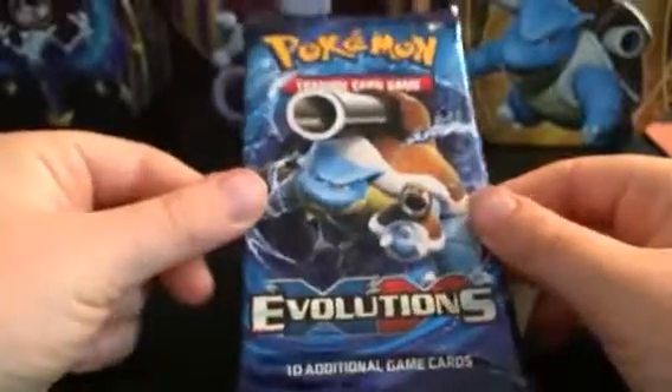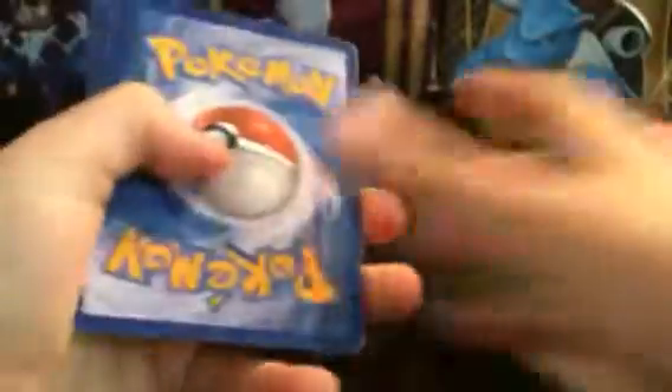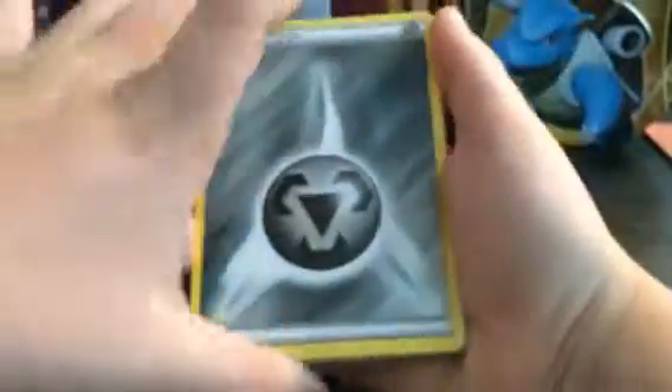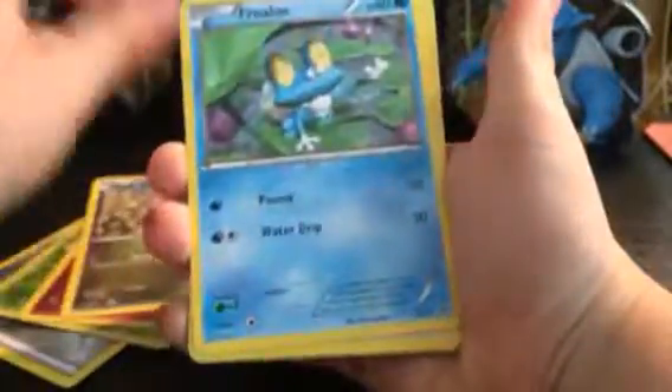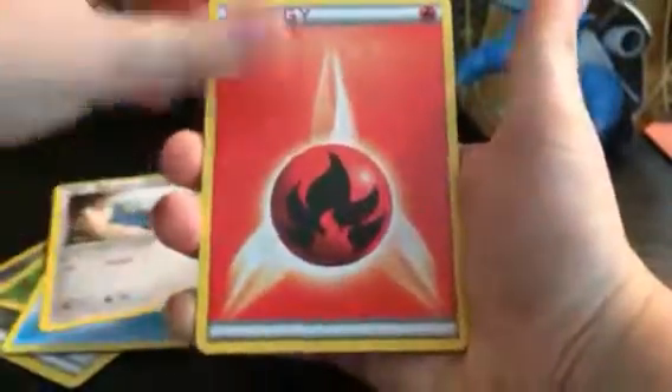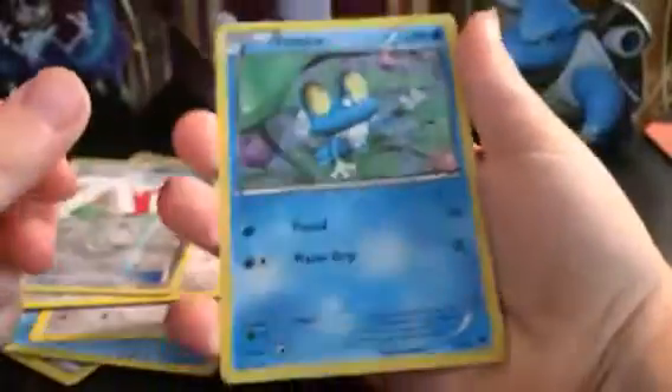Okay, second-to-last Booster — Evolution set, with Blastoise on the front. Homemade pack, sorry if the codes have already been taken. It's a white code, so we could get an EX. We have a Steel Energy, a Reverse Holo Magnemite, a Jigglypuff, a Ditto, a Froakie, a Bronzor, a Fire Energy, a Goomy, a Piplup, a Reverse Holo Venipede, and a Froakie Holo. We've got two holos and no EXs, and we only have one more pack.